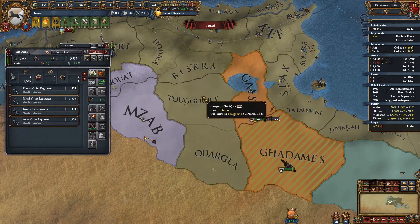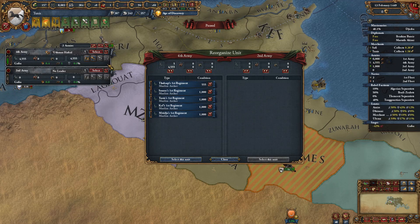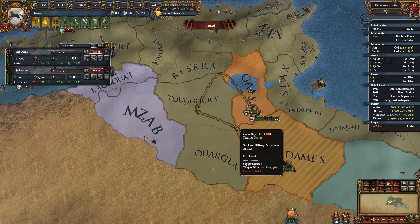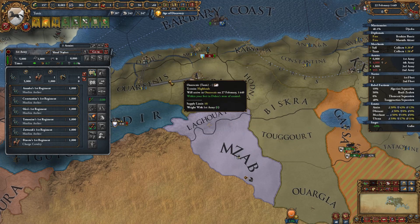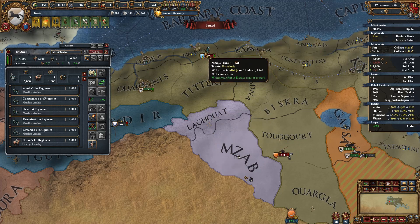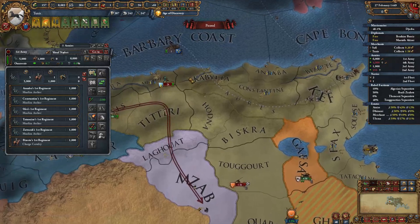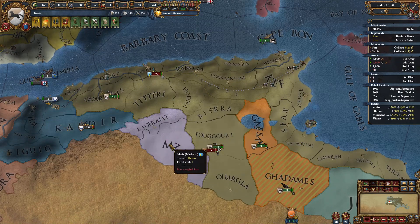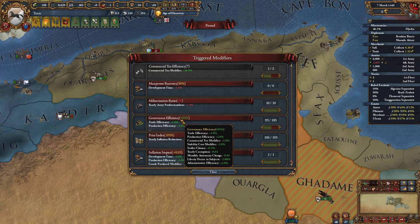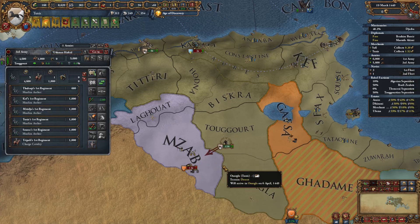Enemy troops didn't all get wiped — I'm chasing them down across multiple provinces. Separatists appear in Biskra so we pay the military points. One enemy stack runs toward Hotna and another toward Biskra — that becomes a stack wipe. Governance efficiency changed to 105, which is very convenient.